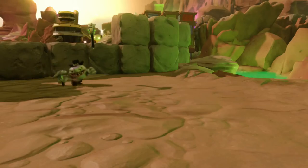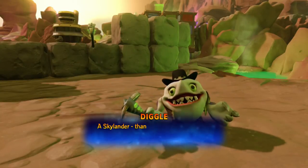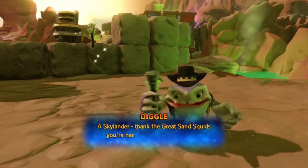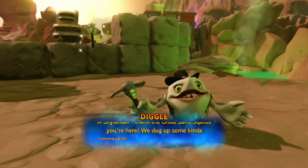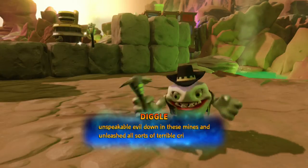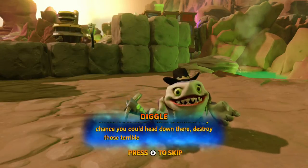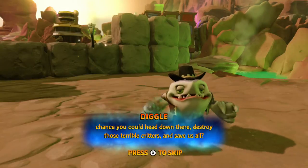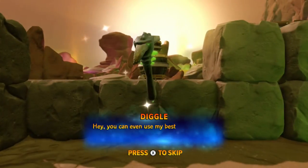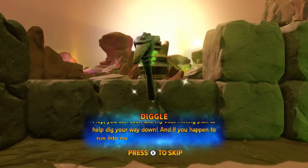Right so we've unlocked a new level. A Skylander - take the great sand squid, you're here! We dug up some kind of unspeakable evil down there in these mines and unleashed all sorts of terrible critters. Any chance you could head down there, destroy those terrible critters and save us all? You can even use my best mining pick to help dig your way down. So he's giving us a mining pick - right let's do this.